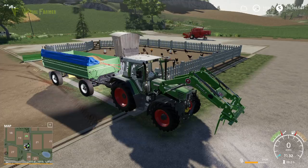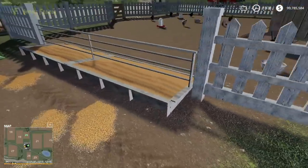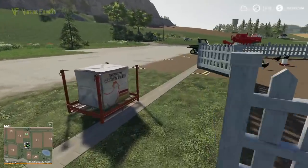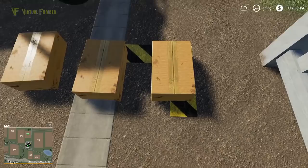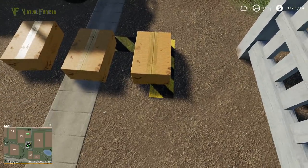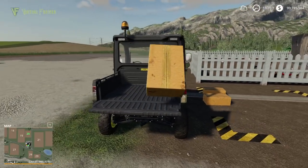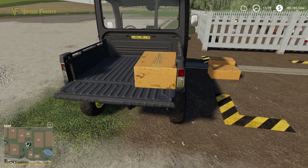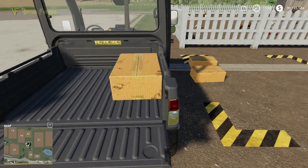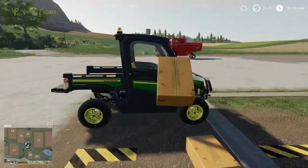Now that our chickens are fed and reproducing well, the next thing to do is collect eggs. The reason I've got the gator here is because we have two full boxes of eggs. We're going to pick these up and put them in the back of the gator — one of the great uses for it. I've seen several people use the gator for this job, just to load the eggs and get them to a sell point.